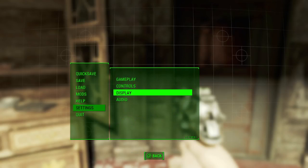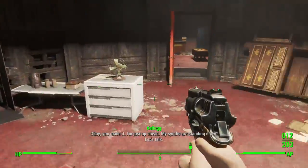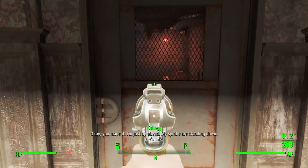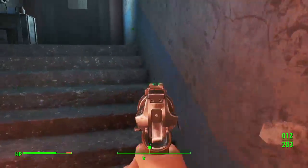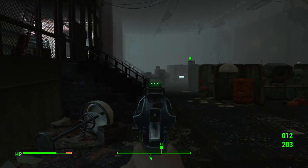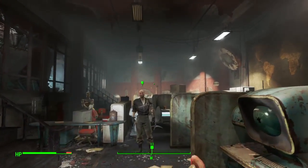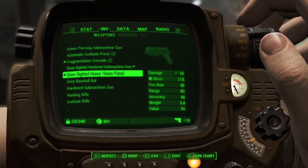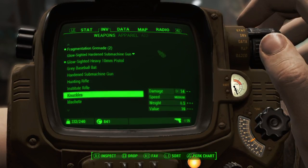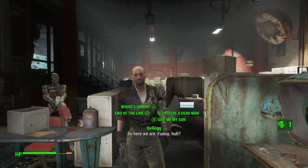Now I turn on subtitles. Kellogg: "I'm just up ahead. My sins are standing down. Let's talk." Okay, let's talk. There you are. What's up Kellogg, ready to die? We barely got anything — let me get our weapon ready. What's up?